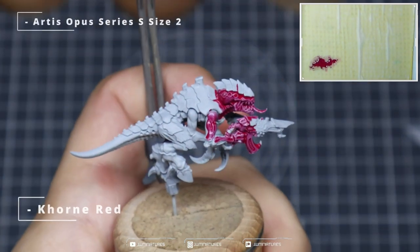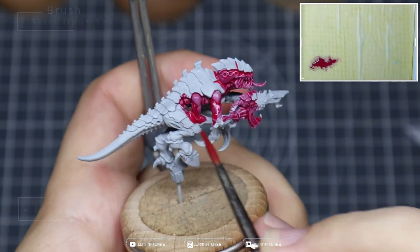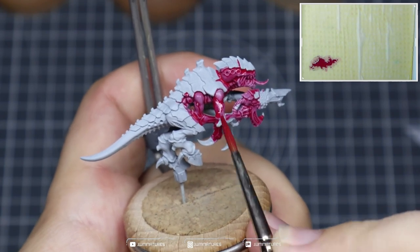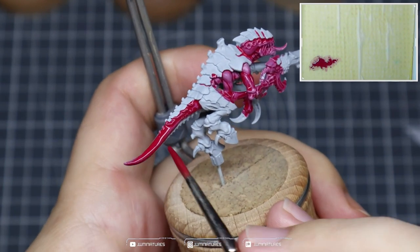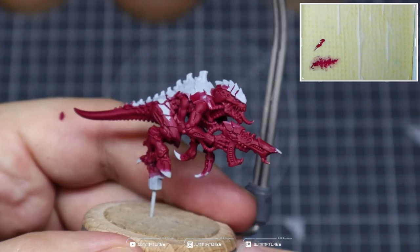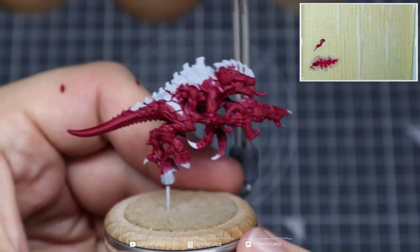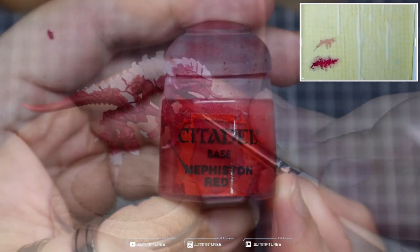We're going to kick it off with some Corn Red, thinned down to a wash consistency, and apply this all over the skin. We're starting from a gray primer — you could use white and the red might be a bit more intense, but gray or white will do. Apply this all over the skin, ensure good consistency and good coverage. I've applied two layers here and the color is nice and saturated.